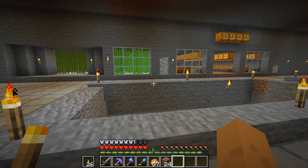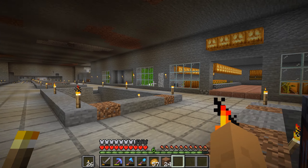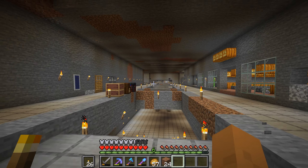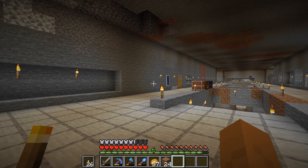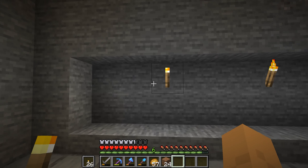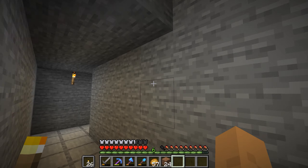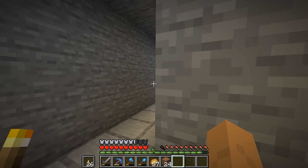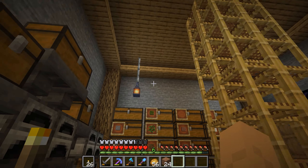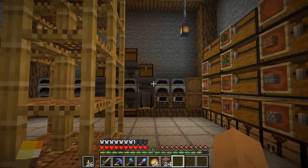I'm still in the process of trying to get a panda. I don't know — I might put the panda at my palace, or maybe I'll create an environment for it down here. This was my other idea for the new storage area, but I'm much happier with what I have now. It just feels better in here. Part of it is you just have to start placing blocks and then you see something you kind of like, and you start to get happy with what you're seeing.